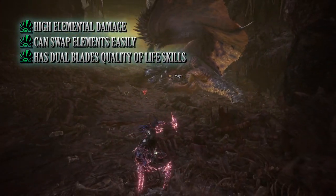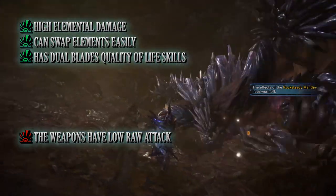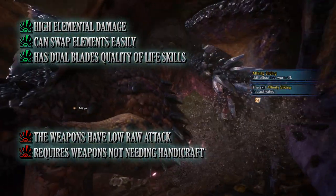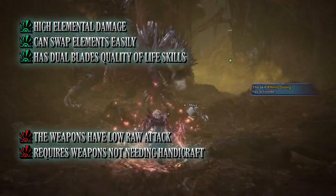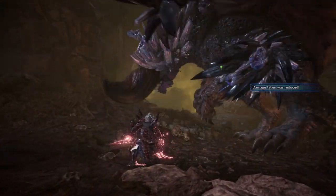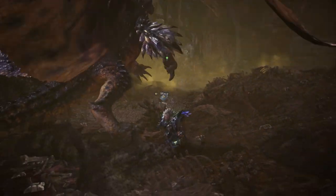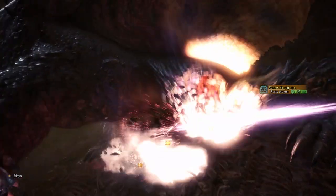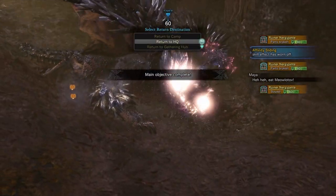Unfortunately every build has its cons. The biggest con is the weapons we're using have low raw attack. You can counter this by using different weapons, but then you may run into handicraft issues. This build really only works well with weapons that don't require additional handicraft. Personally I would recommend Death Row, the Beohatchets (the Beotodus Dual Blades), or the Wunder Kirans (the Kirin Dual Blades) — examples that don't need extra handicraft and come with decent white sharpness. Regardless, so long as you're comfortable with your weapons, this build can rip through monsters fast when accounting for elemental weaknesses.